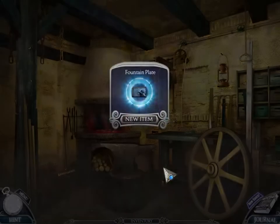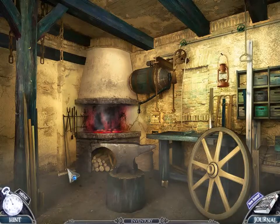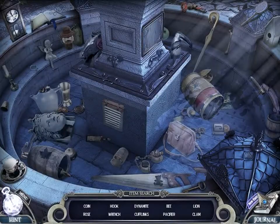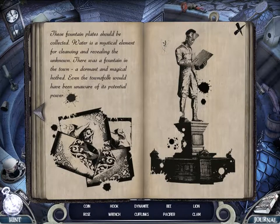That looks like a fountain plate. Go back to the fountain plate. Gotta go over here to get to the fountain. Hidden object scene — it was waiting for us. We have a new entry to our journal: these fountain plates should be collected. Water is a mystical element for cleansing and revealing the unknown. There was a fountain in the town, dormant — a magical hotbed. Even the townsfolk would have been unaware of its potential power.